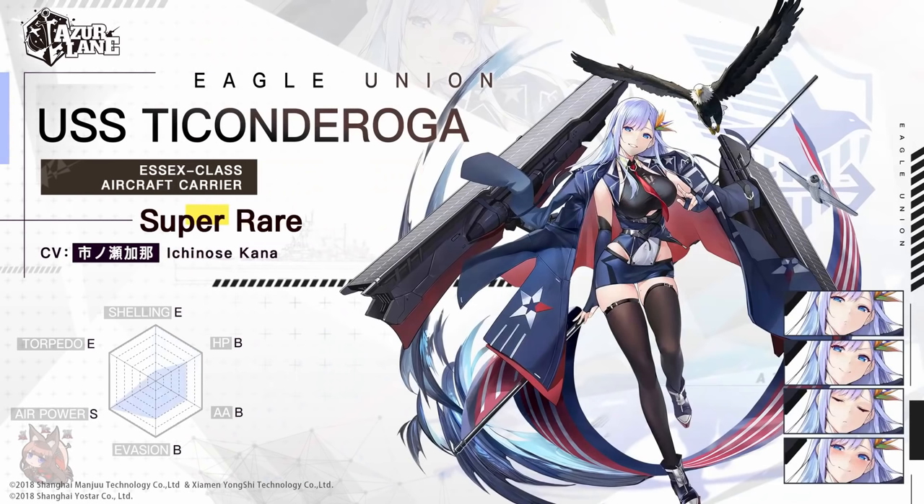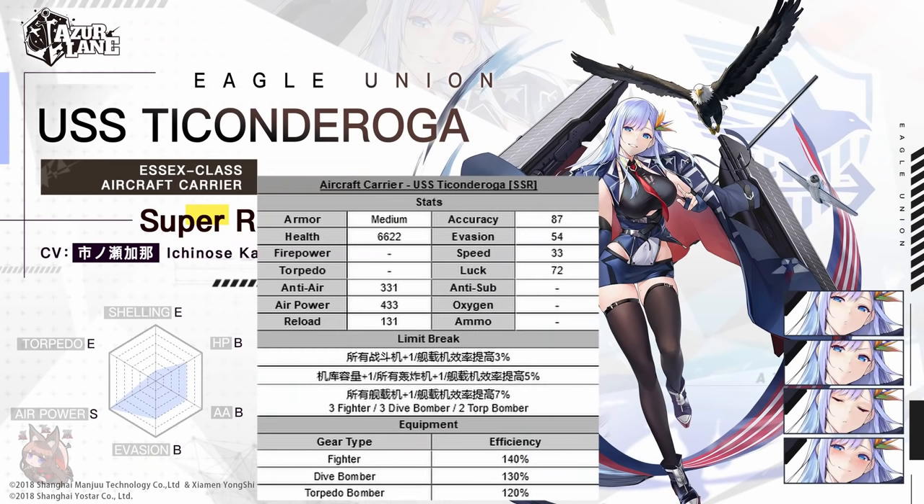Next up we'll move on to the aircraft carrier SR USS Ticonderoga. She is an Essex class and her stats pretty much reflect that. She looks nearly identical to her sister ship Essex — same loadout, and all the equipment efficiencies look basically the same — so she's basically Essex stat-wise. Let's look at the skills.